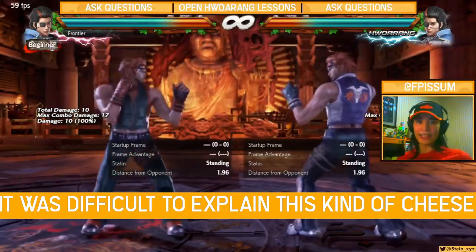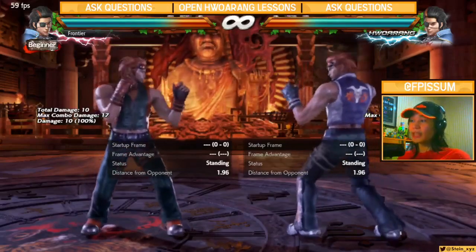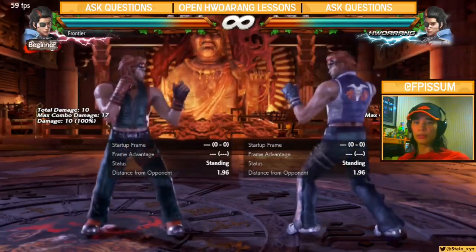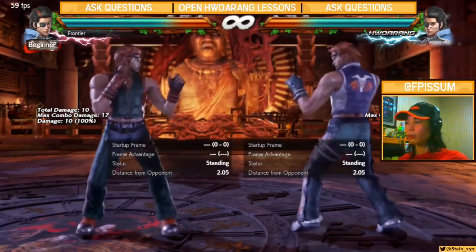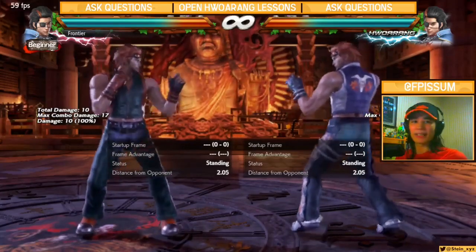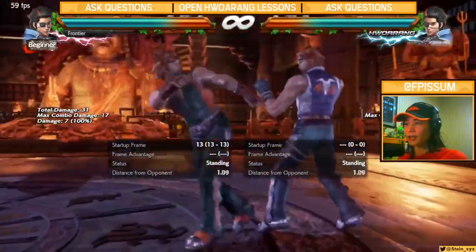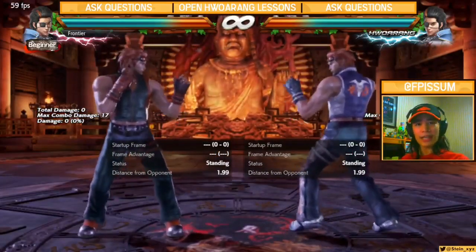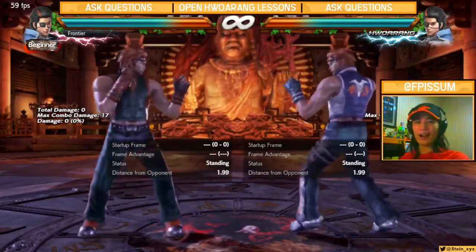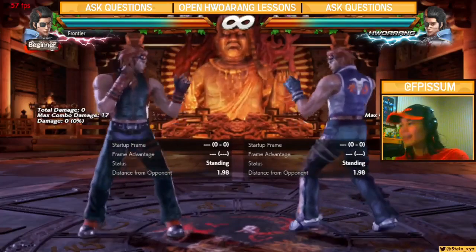You're never going to go wrong with DF1+2 — I can guarantee that. DF1 has some issues, and if you don't lab all the small nuances, it might go against you. So here I only went for a brief outline of what you could do with DF1 and maybe explore what the move is kind of meant for, instead of just complaining about its hitboxes in conjunction with the other tools in Horang's arsenal. That was the lesson for today — the DF1 cheese. Horang is one of the only characters with two DF1s in the game. I've been Frontier, and thank you for watching.